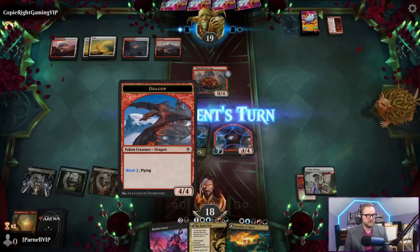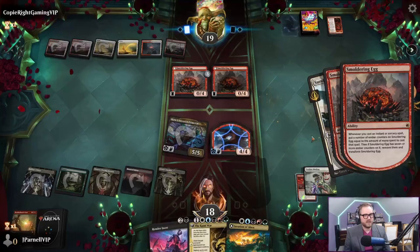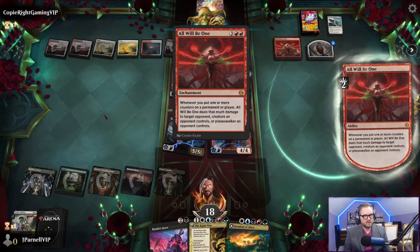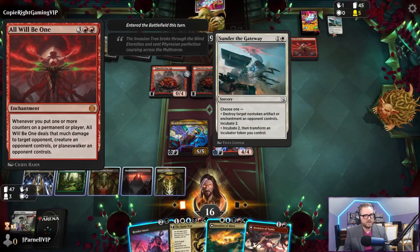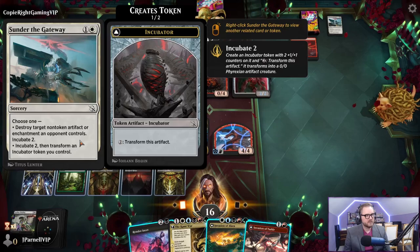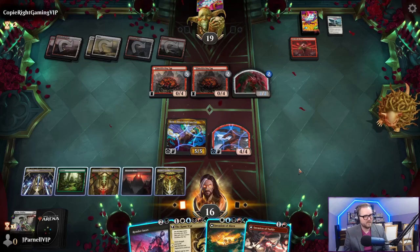We have dragon - we have dragon. Sunder the Gateway. Choose one: destroy target non-token artifact or enchantment an opponent controls then incubate two - this card is insane! Invasion of - show me the goods.